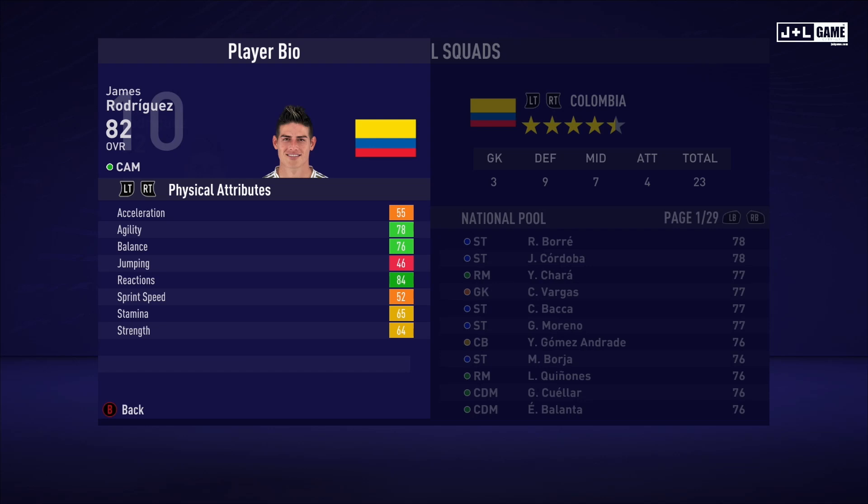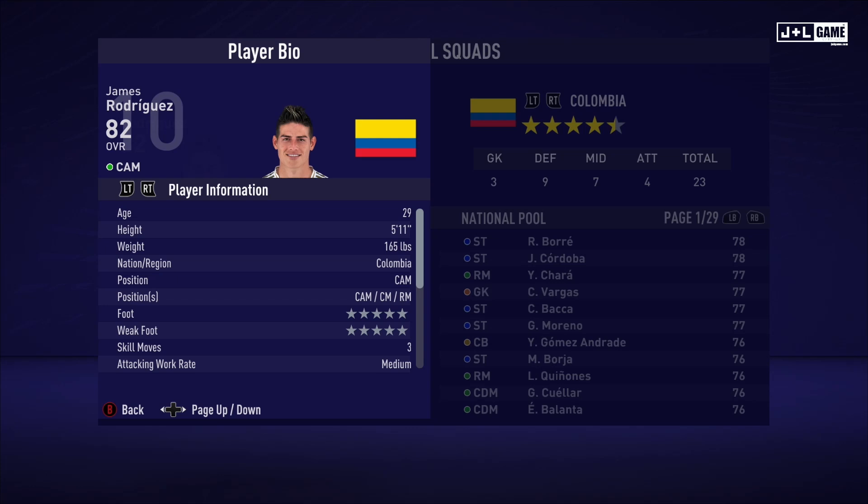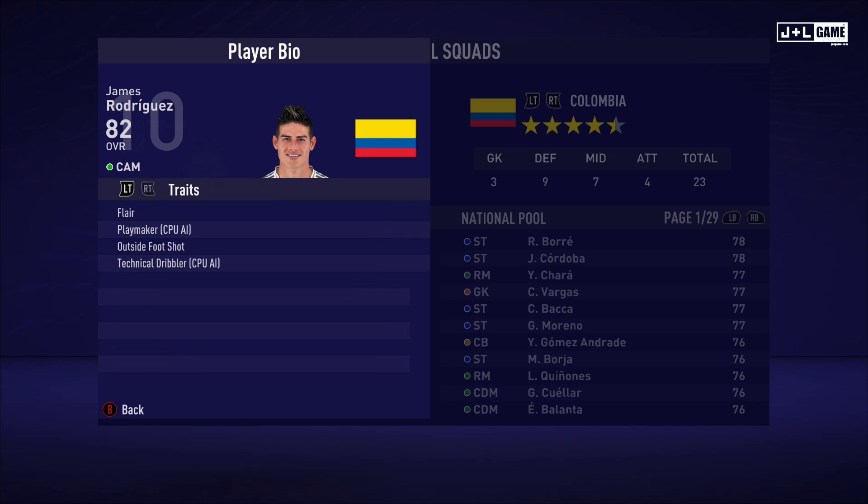Up next we have James Rodriguez. His physical attributes have a good amount of green with the rest being orange and yellow and one red — could be better. His mental attributes are looking better, mostly in the green. His skill attributes are also looking solid, mostly green with only two red. Not bad at all. Here is his player information and his traits — James has four traits available.